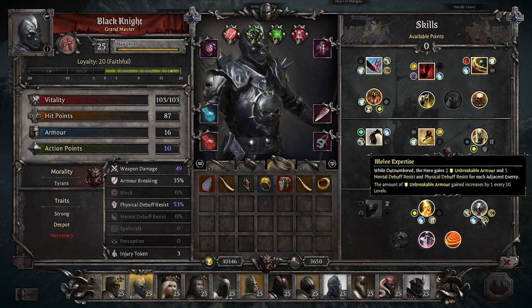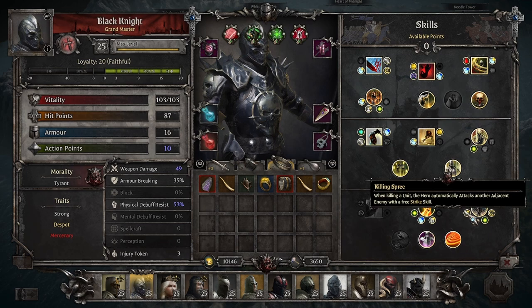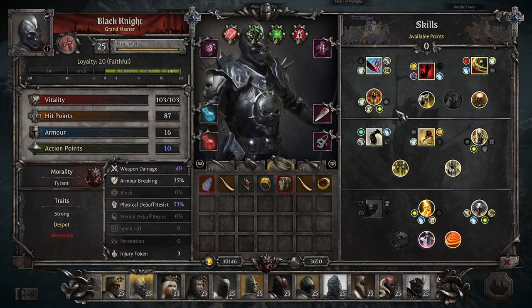When you get a kill, you get an automatic free swing with your basic strike attack at any adjacent enemy. And this chains off itself — if you get a kill with this free swing, you'll get another free swing if there's still something adjacent to you. This enables just huge multi-kill potential with free attacks. The third main pillar of the champion playstyle is Rage. This provides a significant stacking damage bonus for every kill you get.